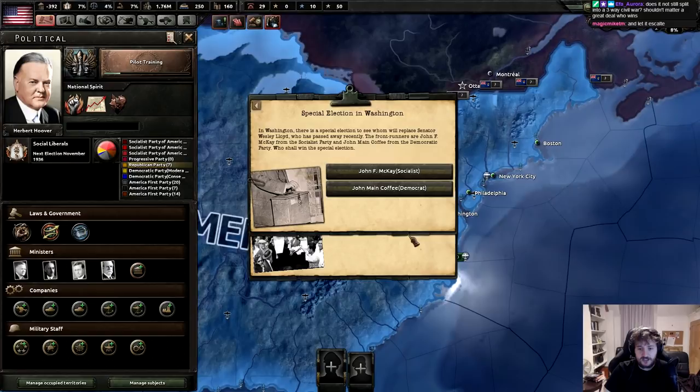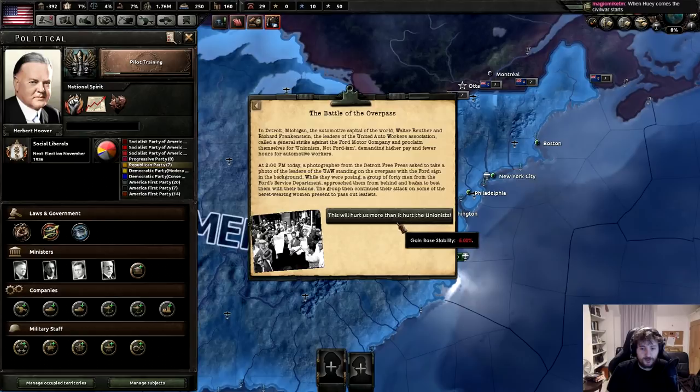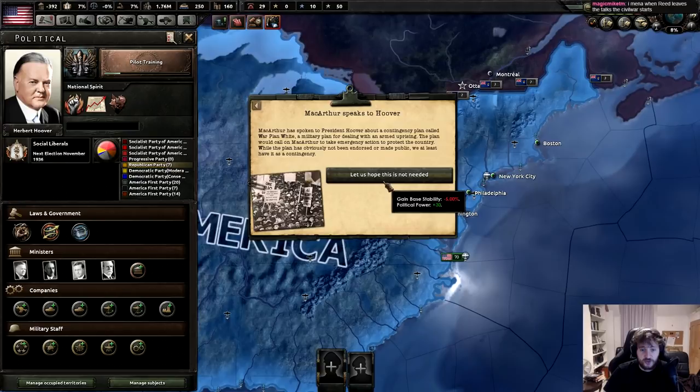A special election in Washington. The Battle of the Overpass - Detroit mentioned again, the automotive capital of the world. They were striking as unionism and earning higher pay. At 2 p.m. today, a photographer from the Detroit Free Press asked to take a photo of the leaders when a group of 40 men from the Foreign Service Department approached them from behind and began to beat them. The car was talking to President Hoover about a contingency plan called War Plan White for an armed uprising - the plan would call on MacArthur to take emergency action to protect the country.